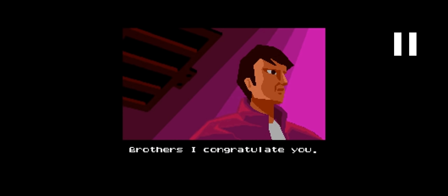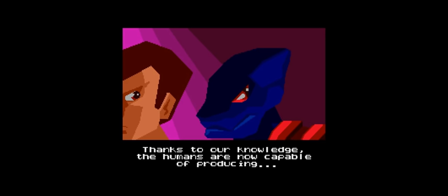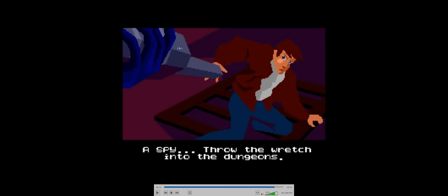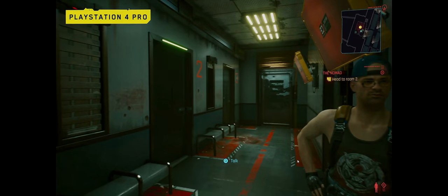Você cai nesse buraco e você vê essa reunião secreta. Esse aqui é um humano, certo? Errado. Nesse momento do jogo você descobre que aliens estão entre nós. O alien aponta a arma pra você e fala: leva esse filho da puta pras dungeons, pras masmorras. Isso é na Terra, e você é levado preso.